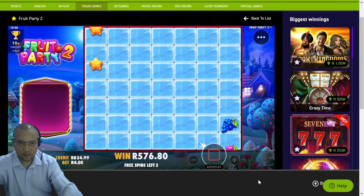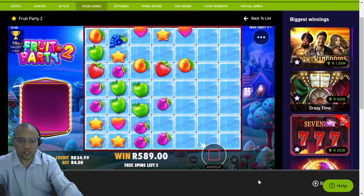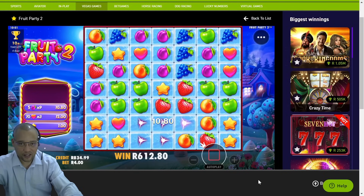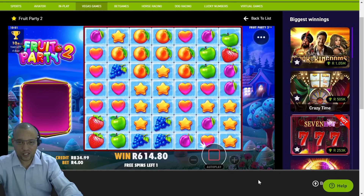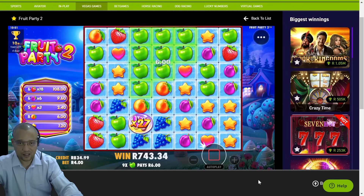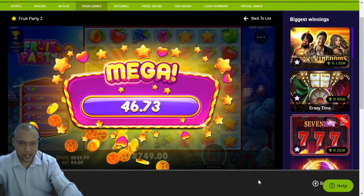We got both multis — 10 hearts with the 3x, we'll take that. Missing that 27x — I thought we might join somewhere but that's a nice cluster, lots of multis. Strawberries are in, nice. Come on — 27x and we couldn't get those oranges on top. Not bad, not bad.